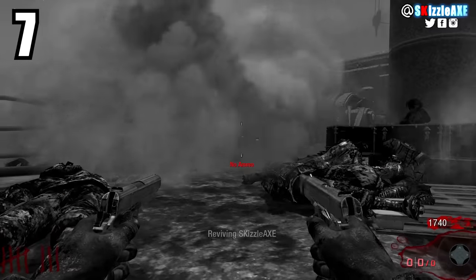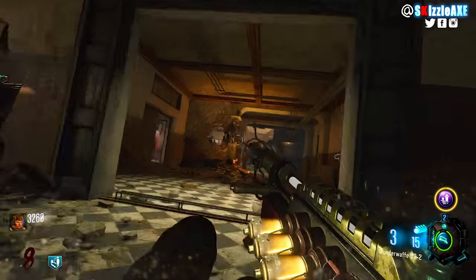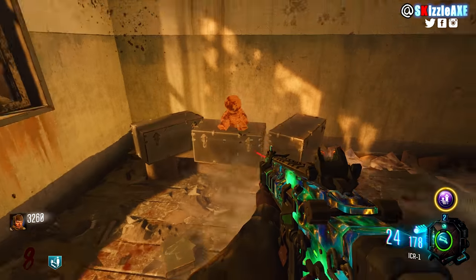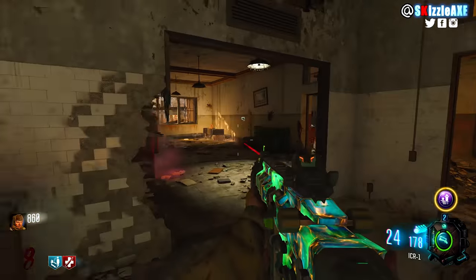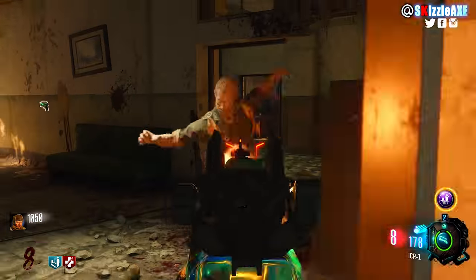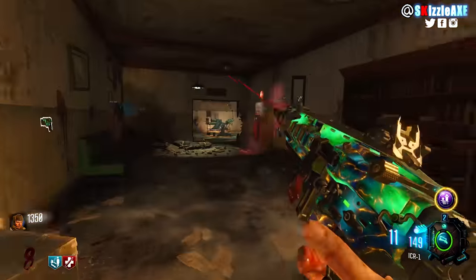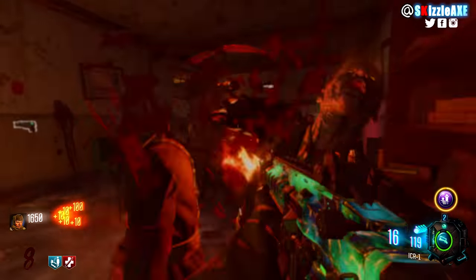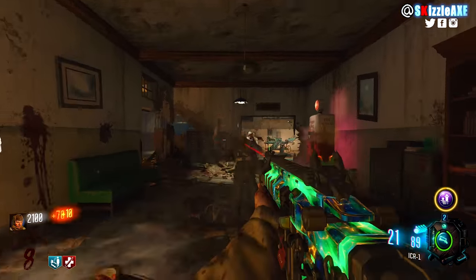At our number 7 spot, we're talking about the Verrückt spawn room — and this area is crazy tight. The Verrückt spawn area has multiple individual windows where zombies can come from that window, that window, and that window too. I would rather get to round 50 without ever going for a mystery box in the Verrückt spawn room than get to round 100 and have to go there. That's all I'm saying.